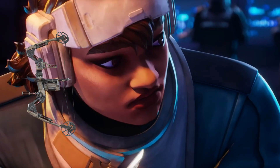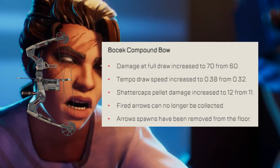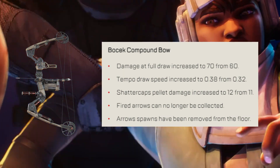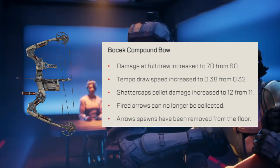Bocek Bow — remember this is in the care package now so it's getting a buff. Damage at full draw increased to 70 from 60. Tempo draw speed increased to 0.38 from 0.32. Shatter Cap pellet damage increased to 12 from 11. Fired arrows can no longer be collected as they have been removed from floor loot.